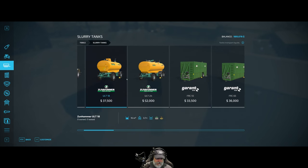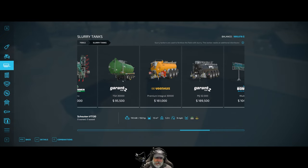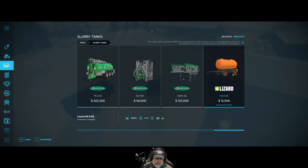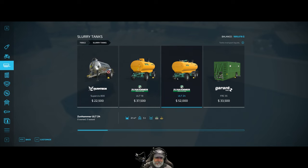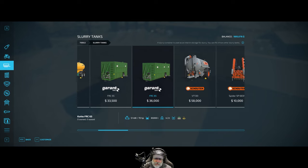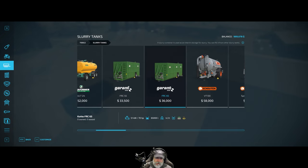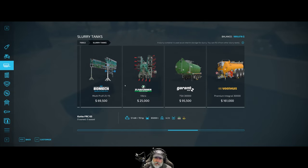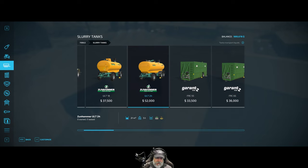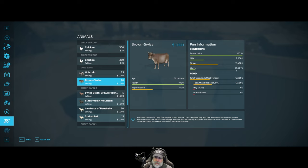Looking at slurry tanks — that one's 15,000, that one's 21,000. These are kind of like slurry tippers: you load them up with slurry and take them out to the field. The bigger one holds 65,000 liters so we might get one of those later, but we'll wait. The biggest tanker I'm seeing here holds 21,000 liters, so that would be about three trips since we have almost 60,000 liters of slurry.